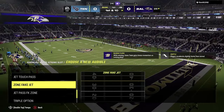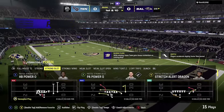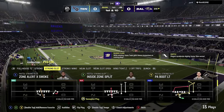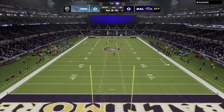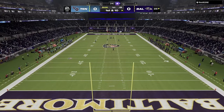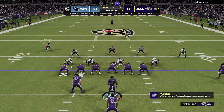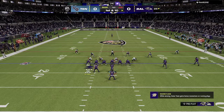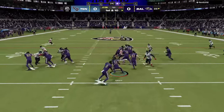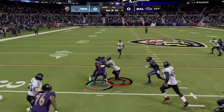We have Triple Option, we have a Ravens Read Option, we have Power O, we have a Halfback Dive, we have PA Levels, PA Boot, LT, and just a ton of really good plays. We have a few RPOs. This formation is honestly stacked, and you guys will see me incorporate a lot of these runs. I have Read Option and Dive in my audibles, and we're going to start with a little Read Option here.